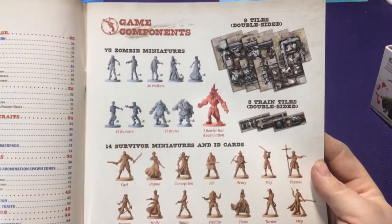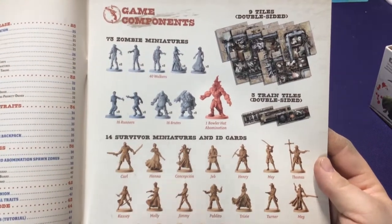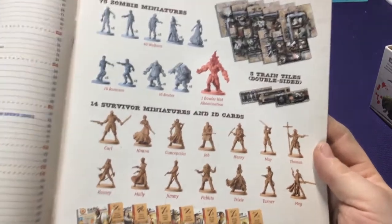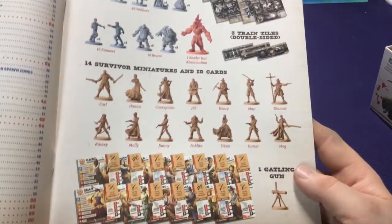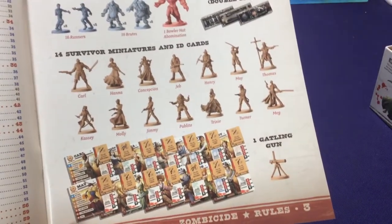You're going to get 73 zombie miniatures - a bunch of walkers, runners, brutes, an abomination, double-sided tiles, and 14 different survivors which are playable characters. So you get a bunch of different people to play as.